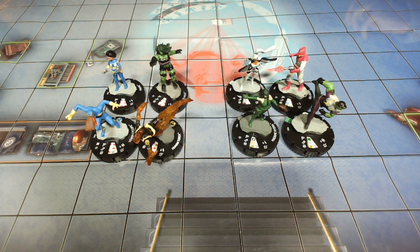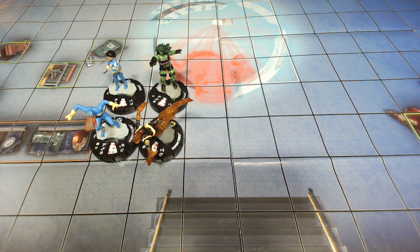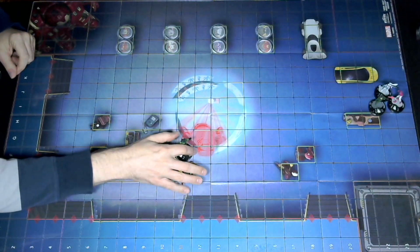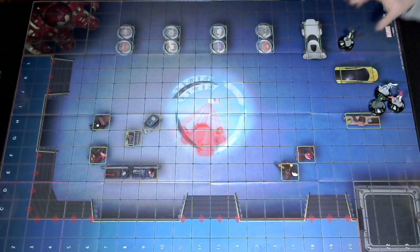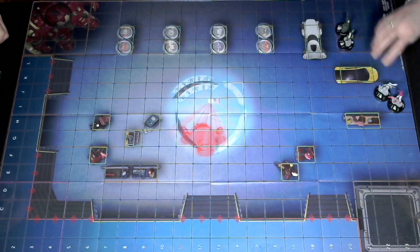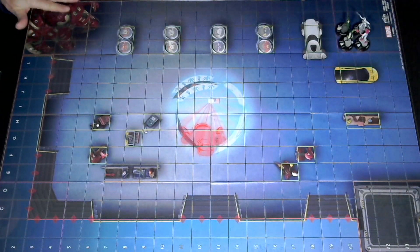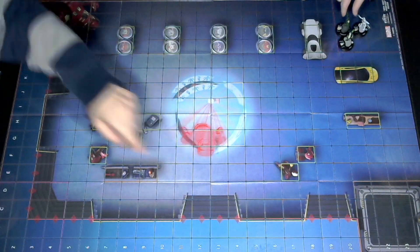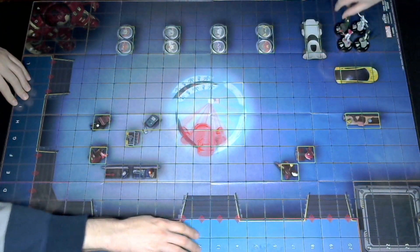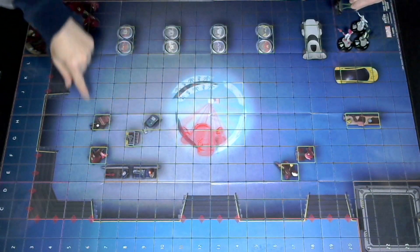We're going to roll off — no theme — to see who sets up first. I got a five, ten. So you get to set up first. We are on Iron Man's Workshop Indoor — we haven't played with this one in a while. I'm setting up Brawn with Stealth, Madam Hydra — she has Stealth. We chose this map randomly and which end randomly just for fun. There's some blocking over here, which is the big Hulkbuster armor, and you've got some blocking over in your corner. We've got this elevated portion across the sides, and some hindering all around in the center area.